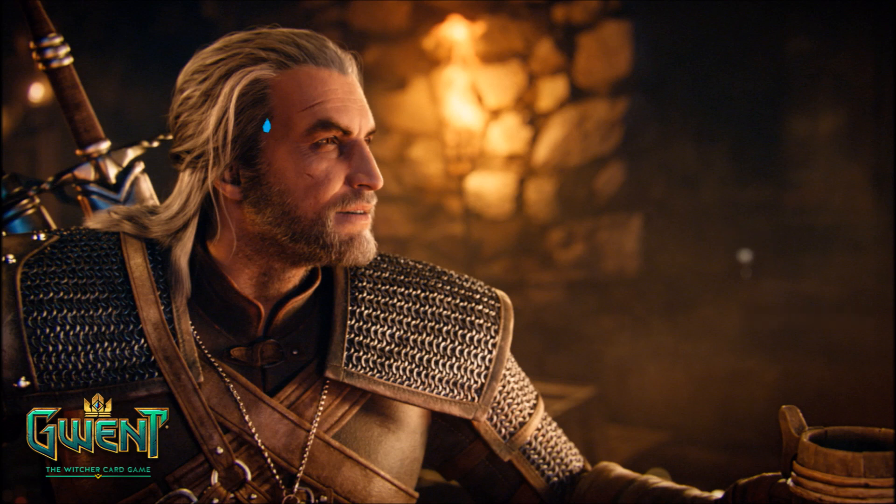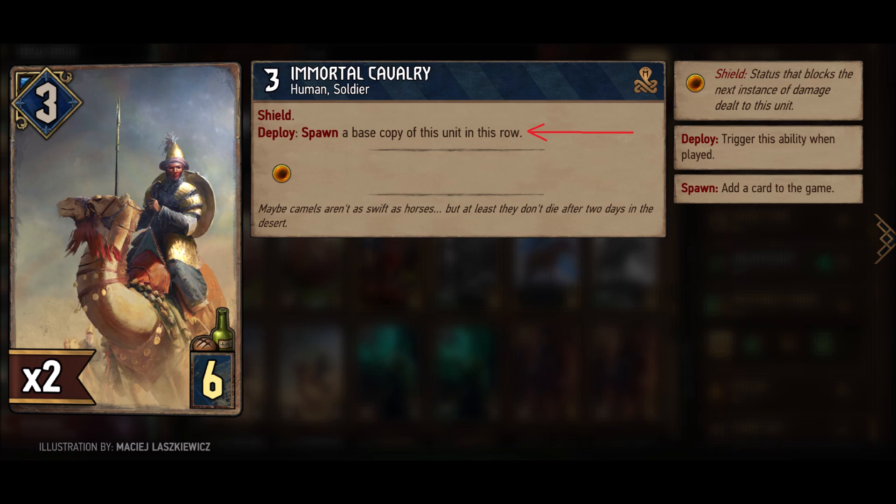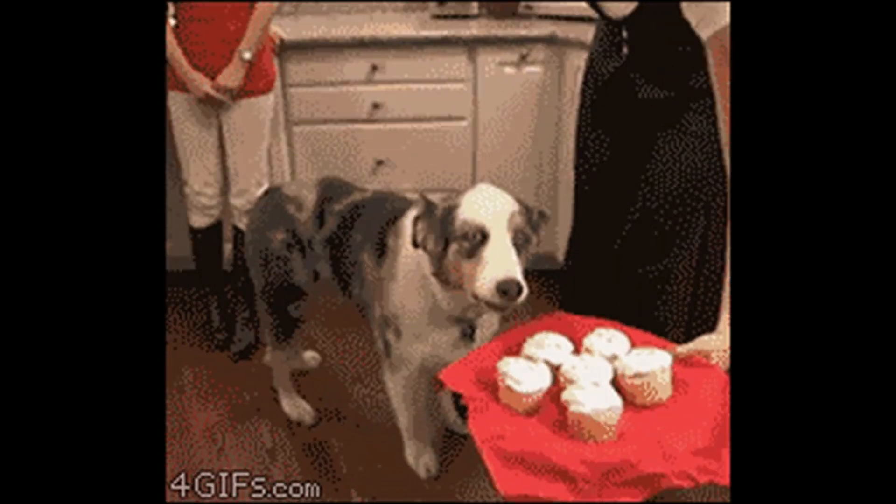These four are probably the most complicated. Let's start with Play. When you play your card, you use it as if you played it from your hand — this means all abilities and effects on the card will trigger. Now Spawn. Spawn adds a completely new card to the game, one that did not start in either player's deck. Third is Create.